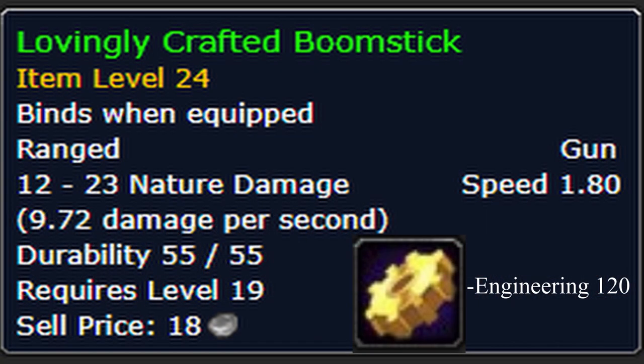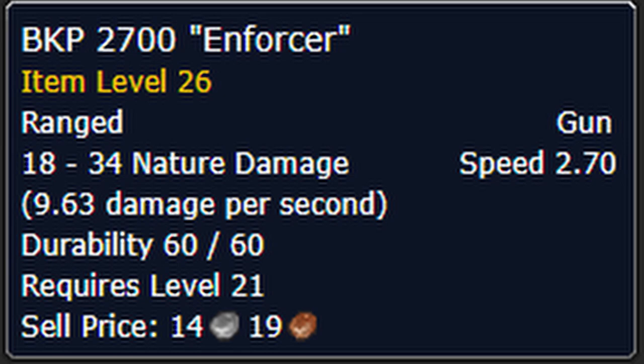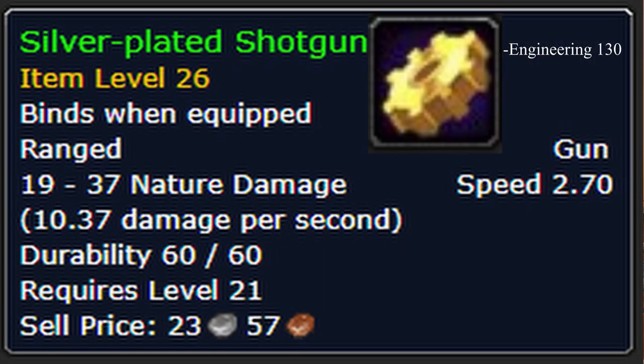The Lovingly Crafted Boomstick requires Engineering 120 to craft. The BKP 2700 Enforcer is purchased from the following vendors.